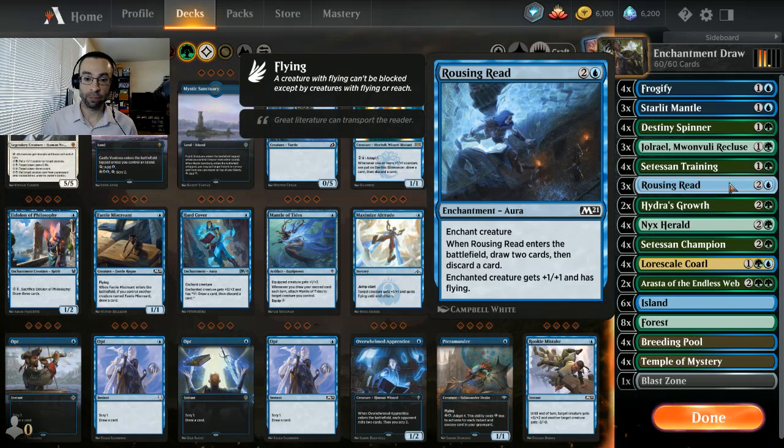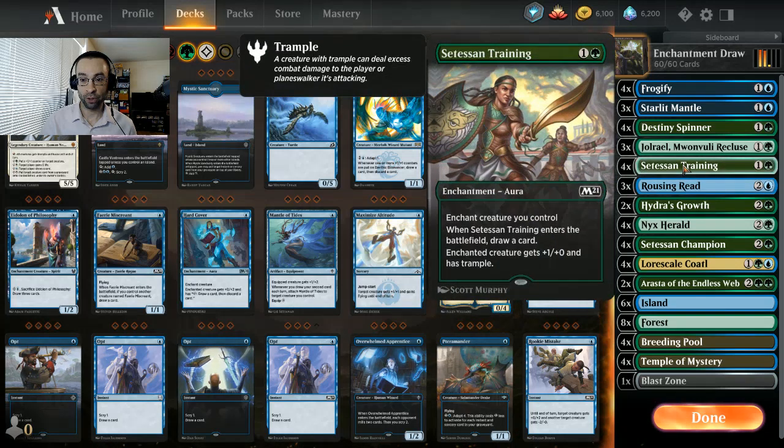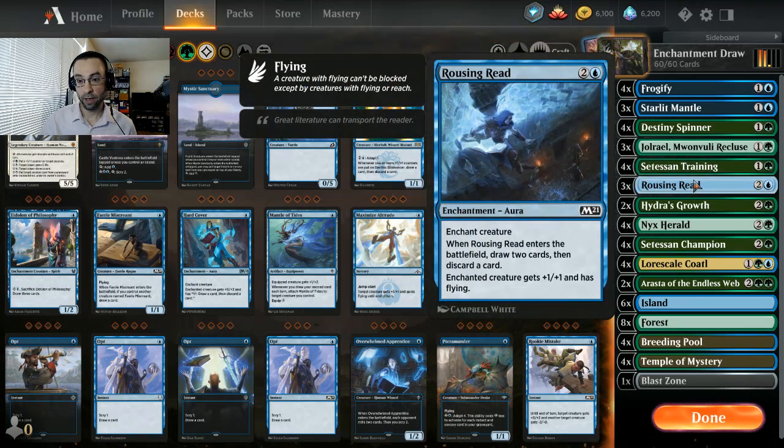The enchanted creature gets plus one/plus one and has flying. So if your Setessan Champion has a million counters but no evasion, or your Lorescale Coatl has a bunch of counters but can't get through, and your opponent has some one/ones or small creatures - just give it trample, give it flying, go over the top of your opponent, and kill them very quickly with huge creatures. That's kind of the big game plan here.